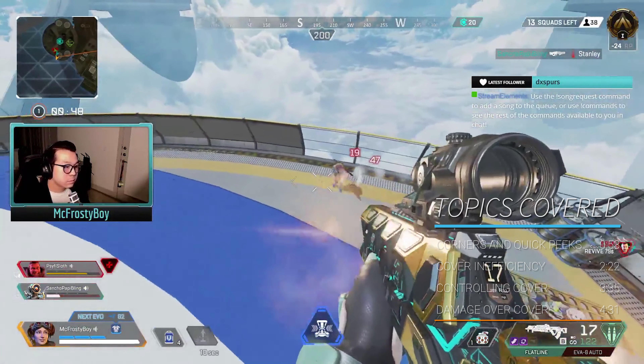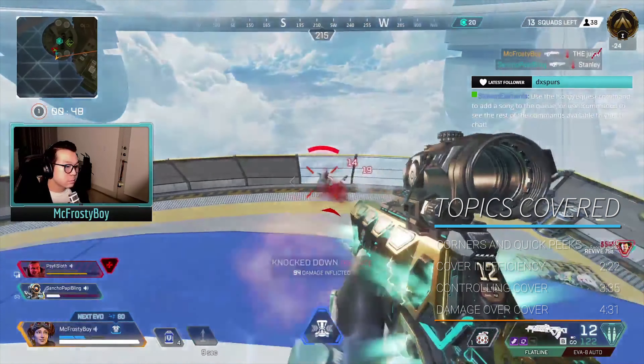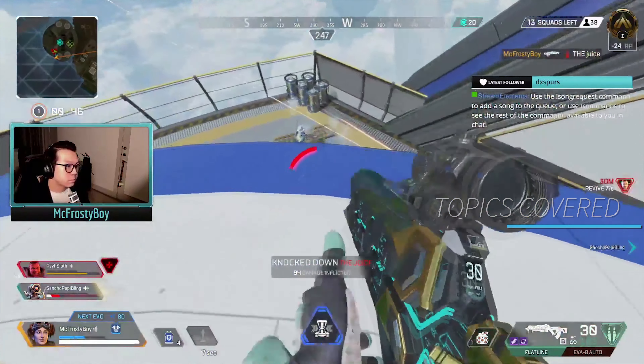I use height as cover against these last two enemies. Just like with the death box in the last example, being closer to the corner means that it's easier for me to crouch or step backwards into safety behind the ledge compared to my enemies. The idea here is that there is a balance to be struck between offense and defense. While cover use is important, unnecessary cover use can cause you to be inefficient with your time and miss critical damage opportunities.